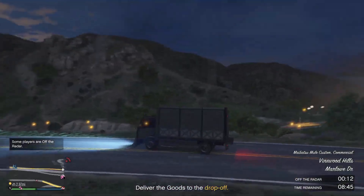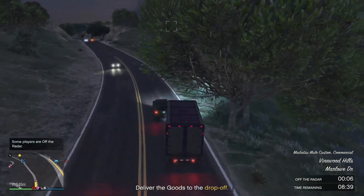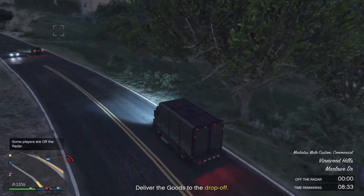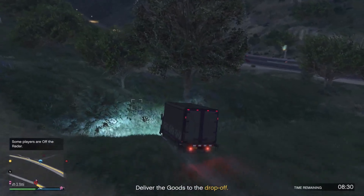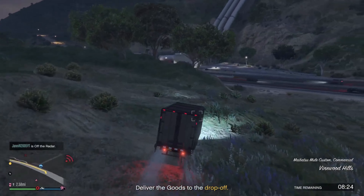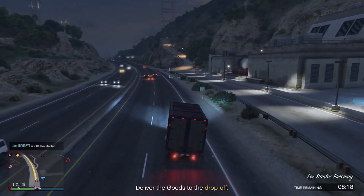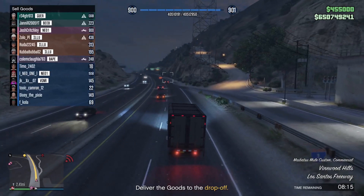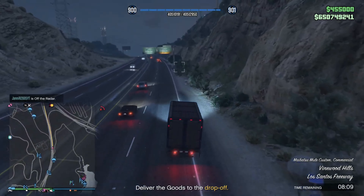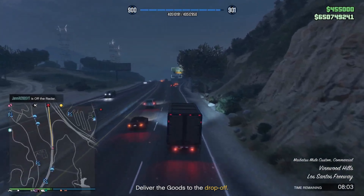The significance of the Skip Hanger Sourcing Cooldown Glitch lies not only in its time-saving capabilities, but also in its potential to reshape the dynamics of CEO activities within GTA Online. Imagine the strategic advantage of being able to fully stock your hangers in less than an hour, enabling seamless transitions between missions and heists. For those eager to harness the power of this glitch, a comprehensive guide awaits in the video description, providing step-by-step instructions to ensure mastery of this invaluable exploit.